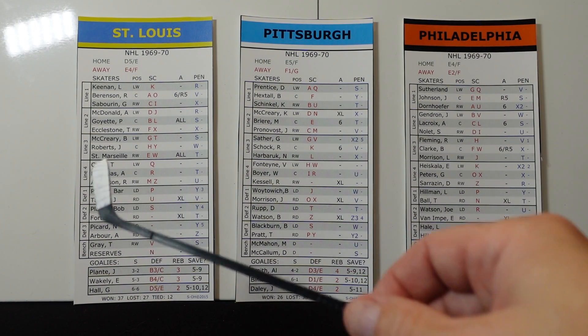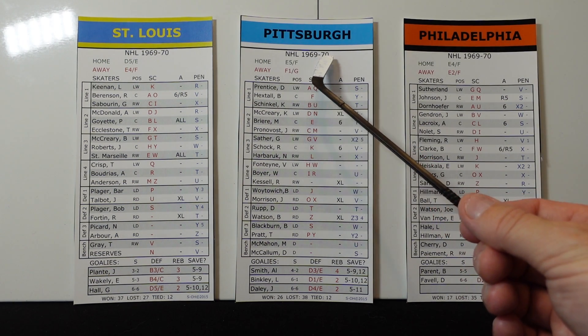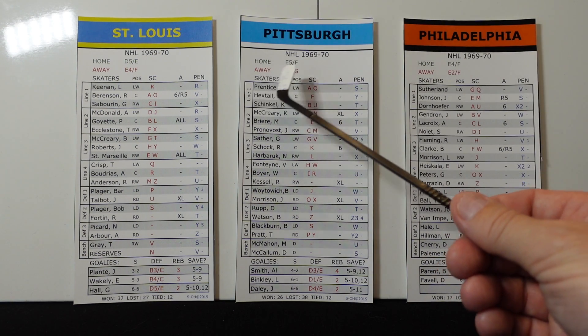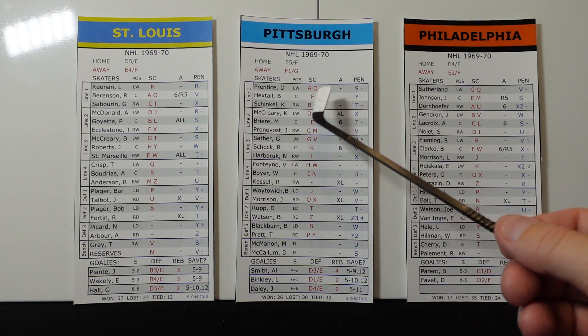So the first thing I like about this is the colors — look at all the colors here, they're just really nice. They've got the team name and the team colors. Underneath you've got the year that they're played — it might say the year, it might say the decade set or the greatest teams, whatever you bought, it'll say it right here. You've got your home and away ratings.